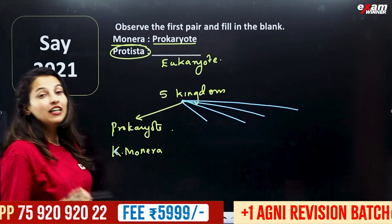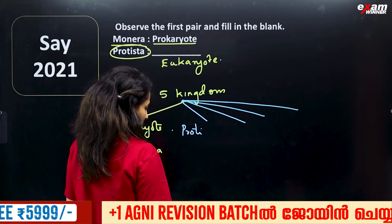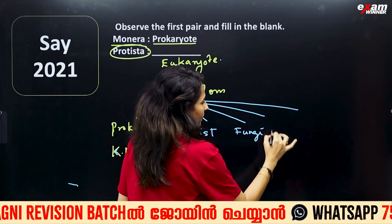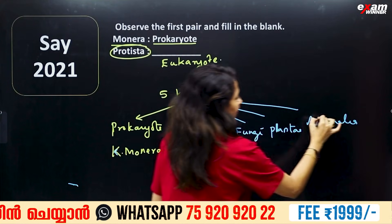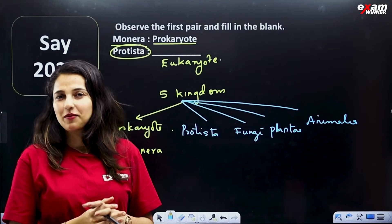We have four eukaryotic kingdoms: Protista, then Fungi, Plantae, and then Animalia. In the prokaryotic title, you can see bacteria and mycoplasma.